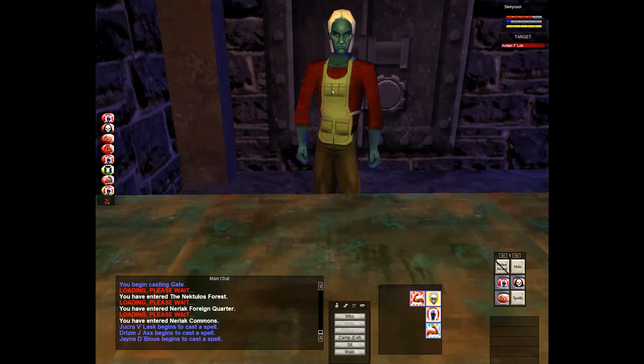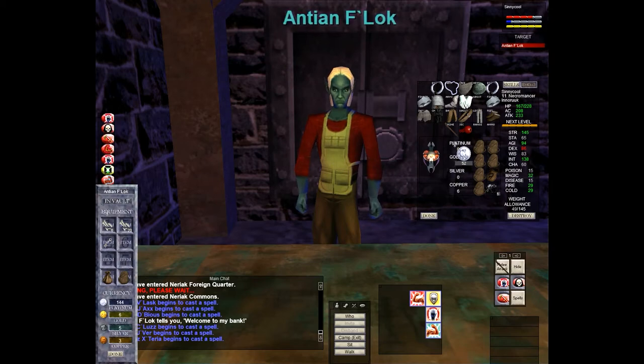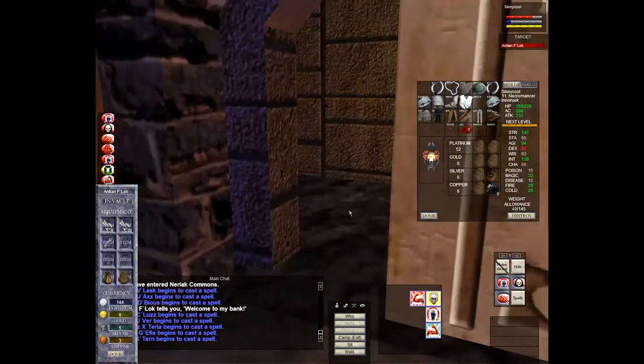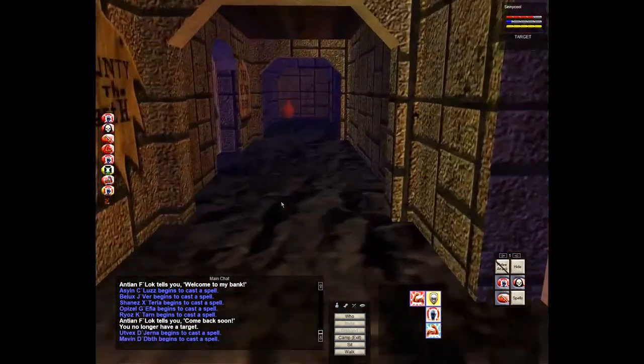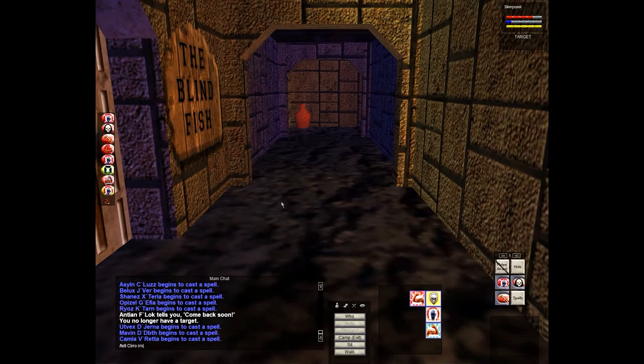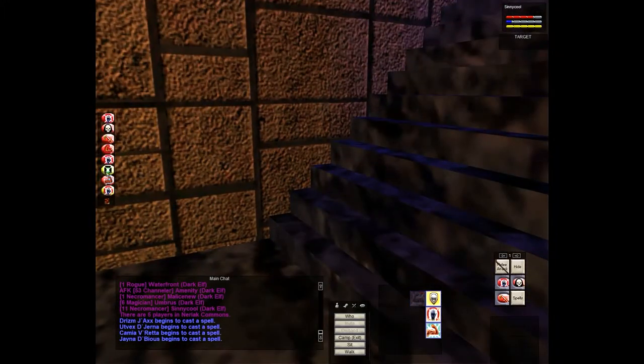The door on the right just before the bank is a nice place to sell stuff. The last door on the left before the bank is where you can get food and bandages - that's probably the best place to sell and buy supplies since it's right next to the bank. So the last door on the left before the bank: sell, buy food, buy bandages, all in one convenient spot.